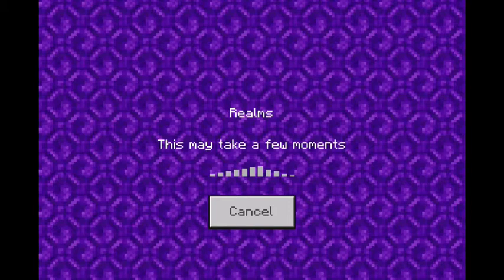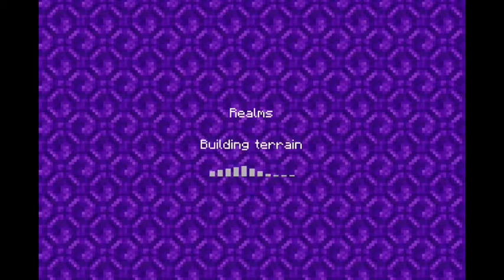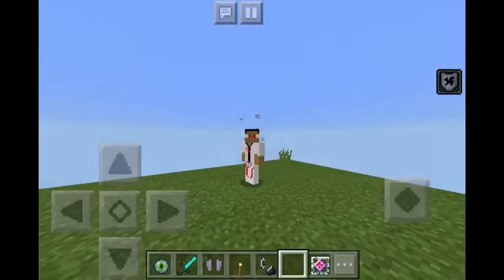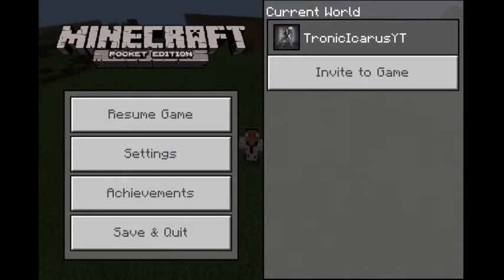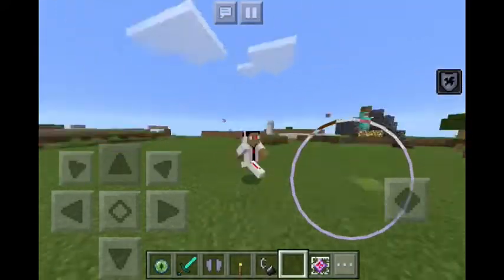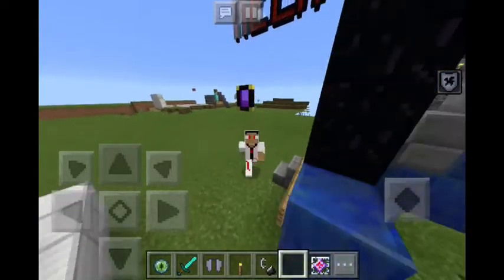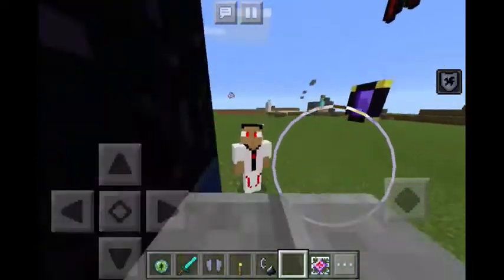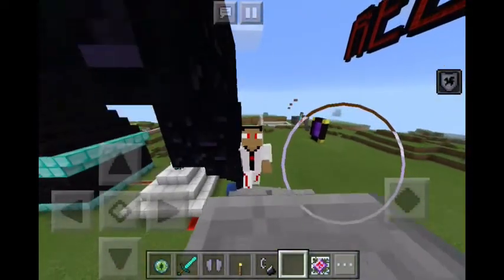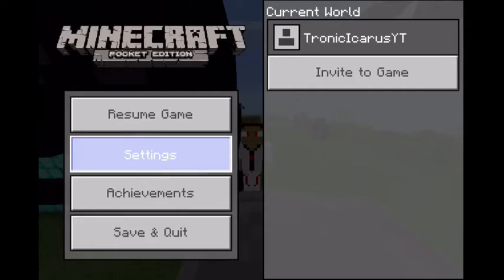And if you want to join my Realm, just sign into your Xbox account in Minecraft, and then you can go to Friends, Add Friends, and then type in Tronic Icarus YT, and then I will be your friend. But it also matters about connection if we're both going to play together. But anyways, I'm going to show you guys how to make an end portal correctly, starting now.